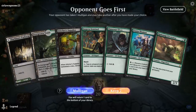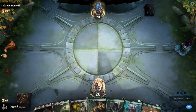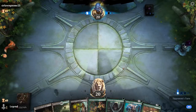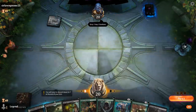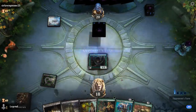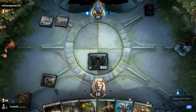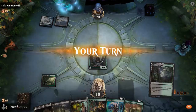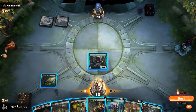On the draw with a fine opening hand — turn one elves, turn two Sentinel plus maybe Fauna Shaman, and then Shaman can find a Fiend Artisan. Phyrexian Tower is great with Stitcher Supplier here. Opponent foretells what is most likely a Doom Scar, so next turn I could lose my entire board. I don't really want to play Fauna Shaman here.